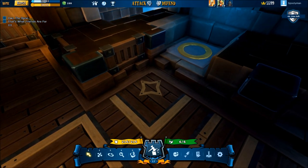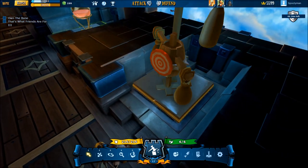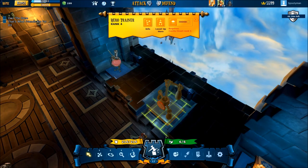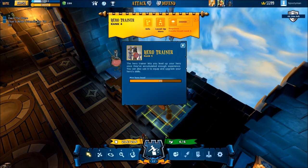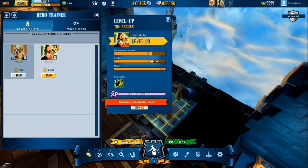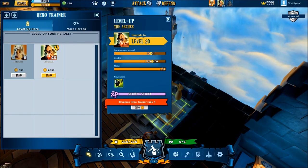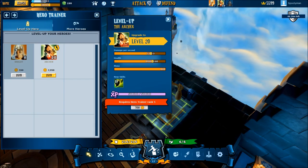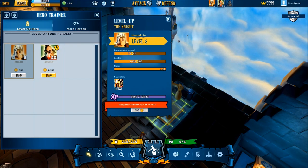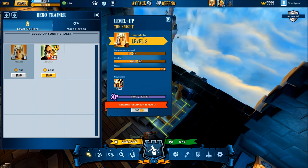Moving along, we have the hero trainer. When you have filled your experience bar and you have the correct level of hero trainer, you can come here and level up your hero. Each hero's cost differs — my level 8 knight costs 550 to increase, while increasing my level 19 archer to level 20 costs almost eight grand. I have the XP requirement but I need a higher rank of hero trainer, and I can't move that rank until I increase my castle heart.